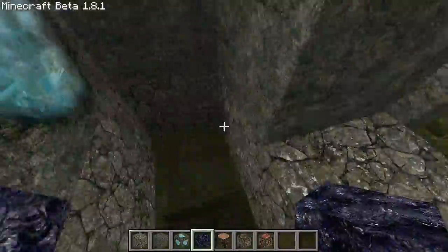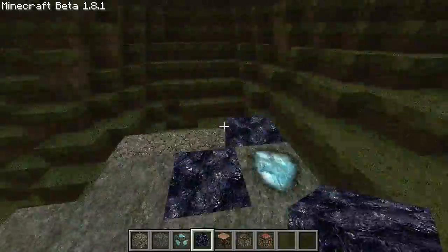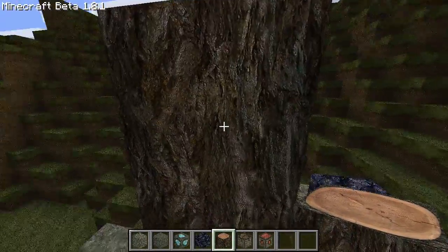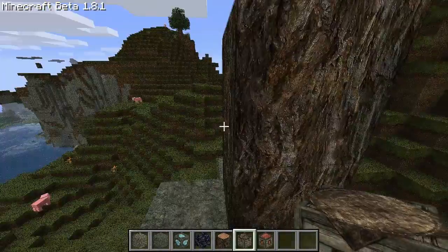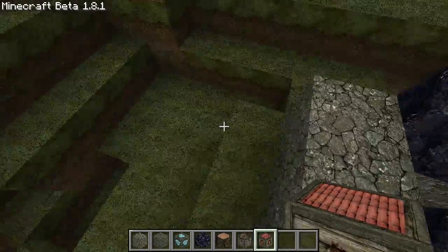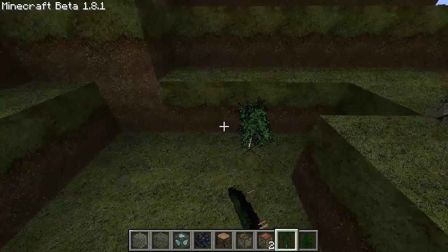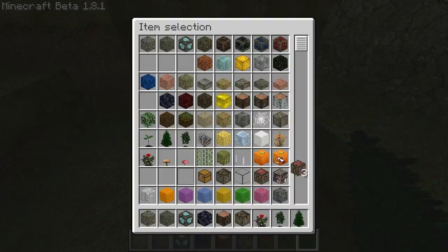Regular stone looks like regular stone, crazy. Some diamond ore, that's okay. Some obsidian, it's beautiful. Some wood - look at that, it looks like wood. Crafting tables, oh man. But wood, oh god that looks so good. TNT - meh.